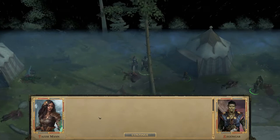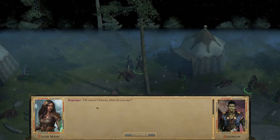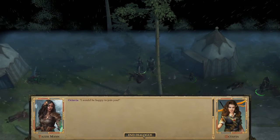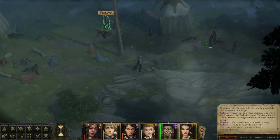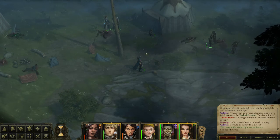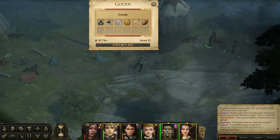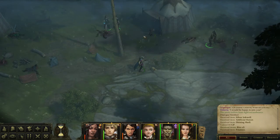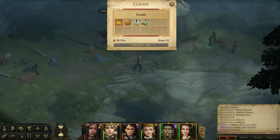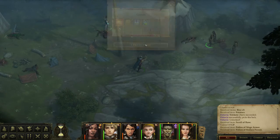I want them to join my group. Octavia says she would be happy to join us. We now have six people — I love it! Octavia also opens a locked chest. You're my hero, good job!